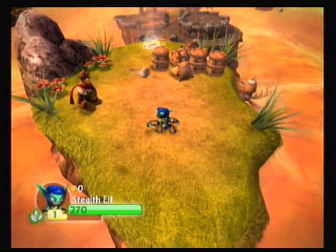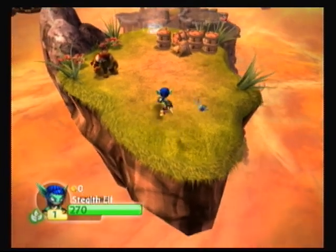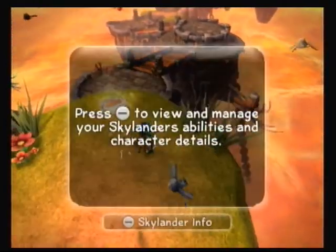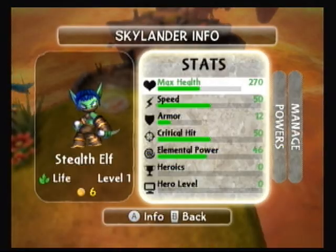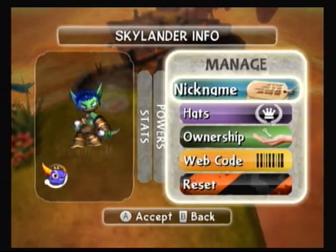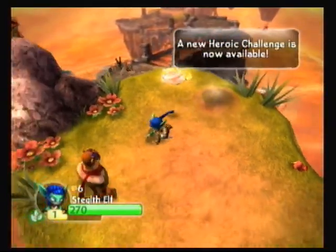I'm not even sure too much of what we've got here. This is showing the stats and powers. In this episode, we're trying to get that little propeller thing so we can get to the next area.